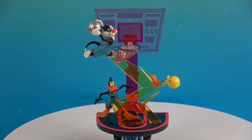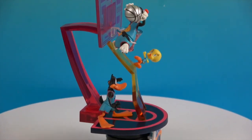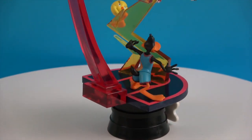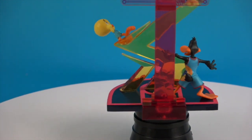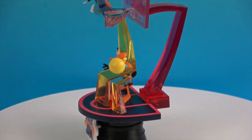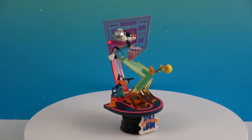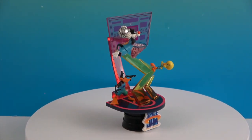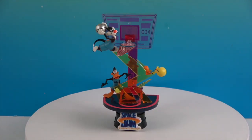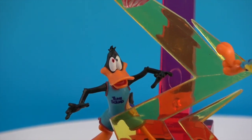Let's zoom out to see the entire thing and spin it around so you can see it from all angles. There's Sylvester in the air, and you get all of Daffy's details on his cool uniform. There's Tweety hanging out on the side, and the clear red post holding up the backboard. Let's zoom in to show you where it says 'Toon Squad' on his uniform — that's really cool.